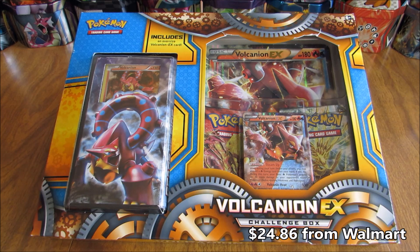The box I purchased from Walmart for $24.86 comes with two booster packs, a theme deck, an oversized EX, a regular sized EX, and then an online TCG code card. I'll set the camera down and get to showing the items on the inside.